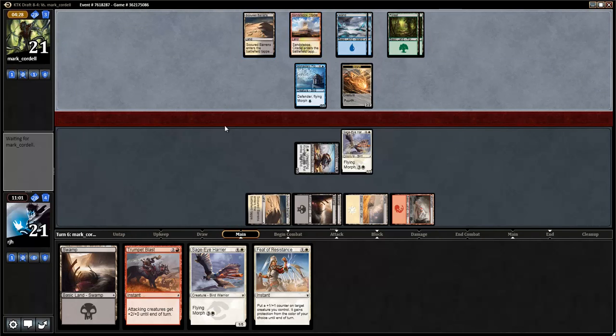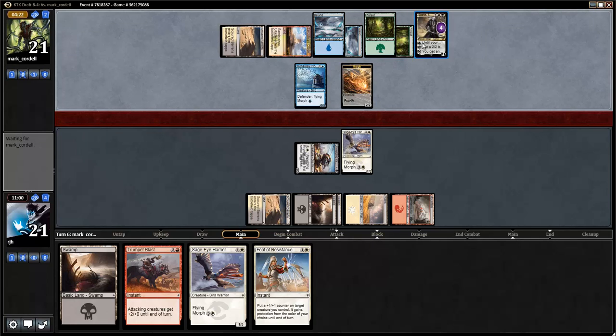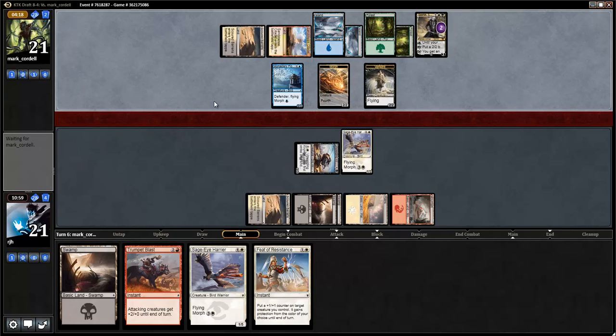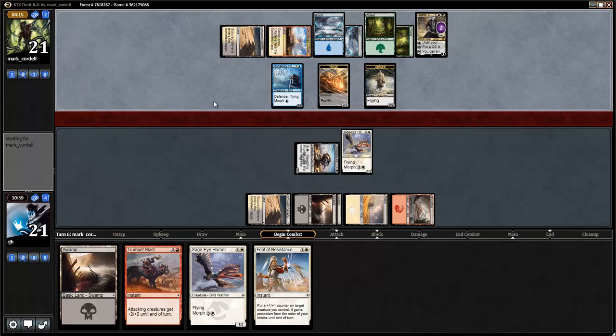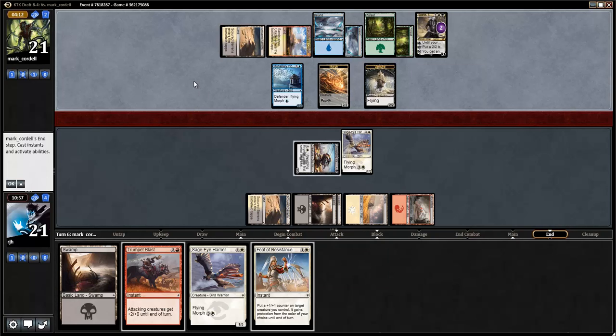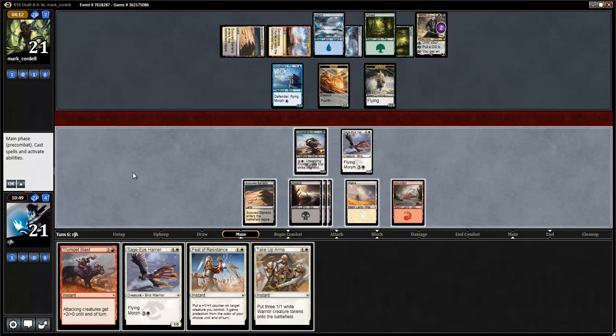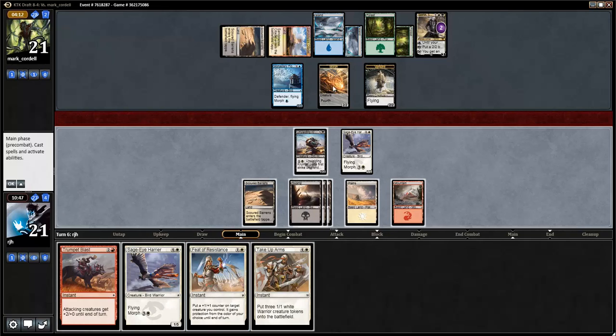But we can get a Feet of Resistance online and kill Sorin if that happens. Stupid — gosh — Sorin! All games! How do I kill Sorin right now? The opponent has tons of blockers online. Take Up Arms will be good with the Trumpet Blast, which means I really don't want to use the Trumpet Blast to kill Sorin right now. So what do I do? The Feet of Resistance only protects my guy — there are two flyers here, so I don't know which one my opponent's going to use to block the Sage Eye Harrier.